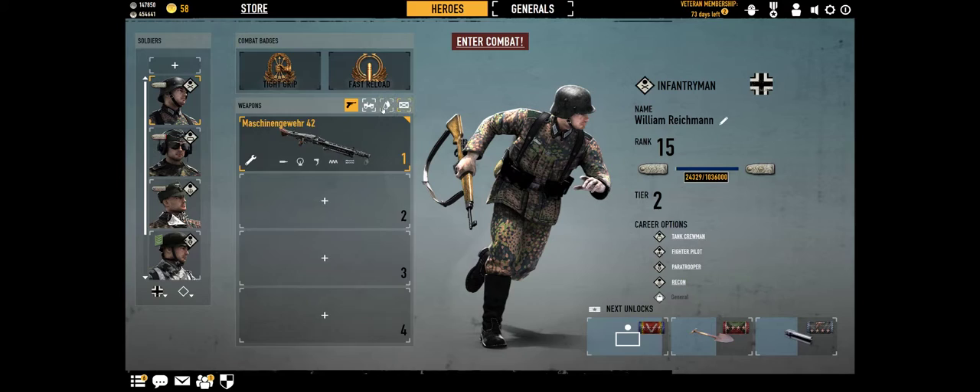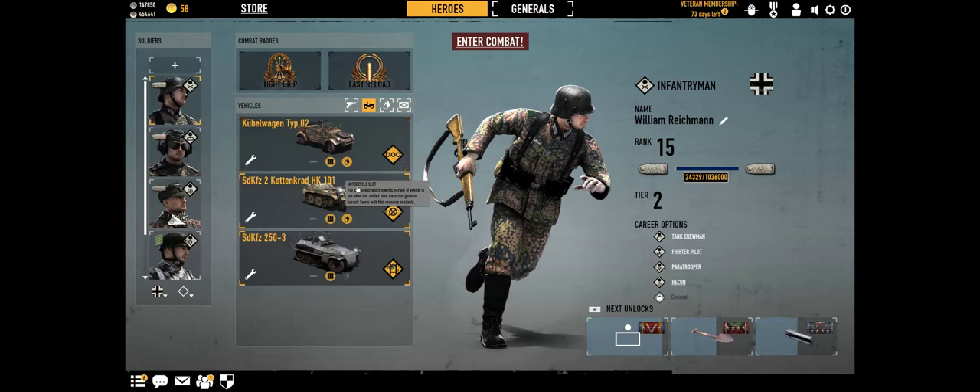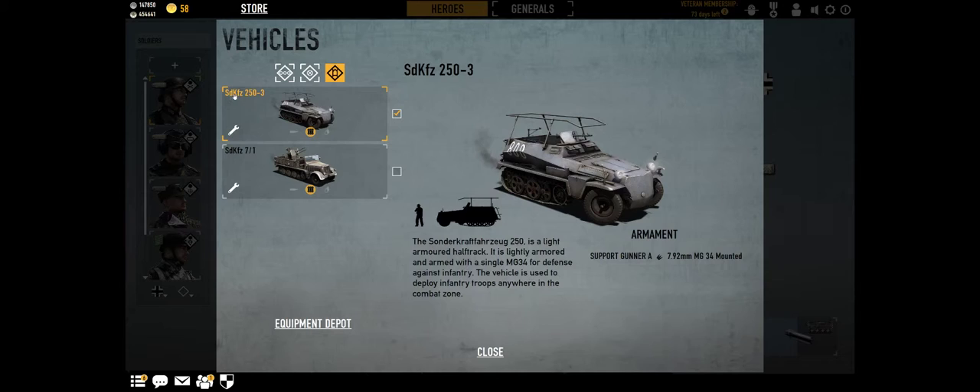For the camouflage I use the Green P since it's the best in my opinion. I also have vehicles: the Kubelwagen, the Kettenkrad, and this APC called the SDKFZ.